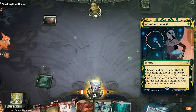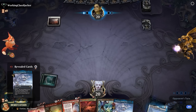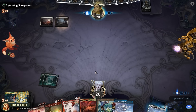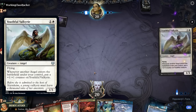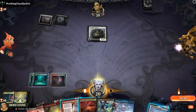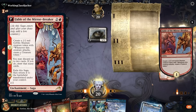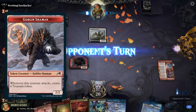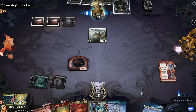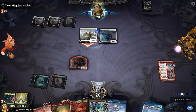Abundant Harvest lets us choose land or non-land, then reveal cards from the top of our library until we find the chosen type and put it in our hand. Opponent plays a Swamp and a Youthful Valkyrie — so they are black-white angels. And there we go, one turn too late but we still take it. Play everybody's favorite wall of text, Fable of the Mirror Breaker. First chapter: create a goblin shaman token that creates a treasure when it attacks.